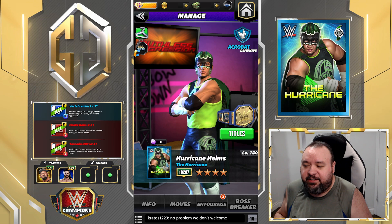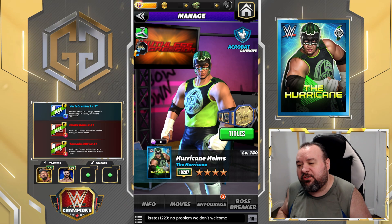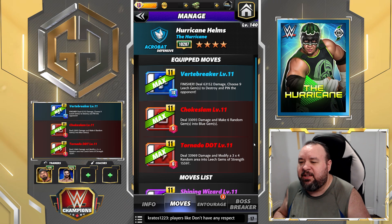We're only going to use some basic characters. If you haven't seen already, I posted a five star gold preview a few days ago with regular trainers. On this one it's gonna be all basic. The first move set is going to be the Vertebreaker.